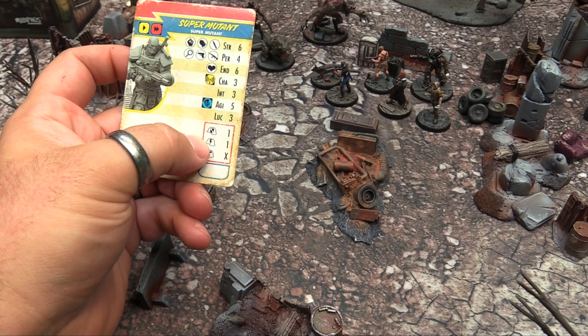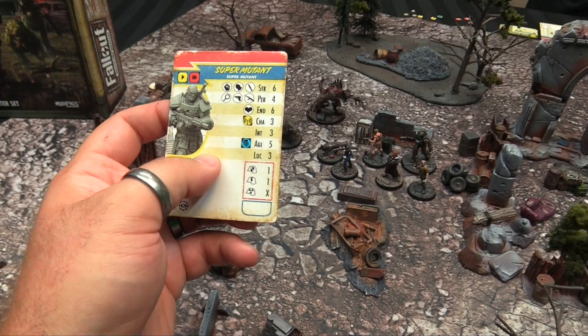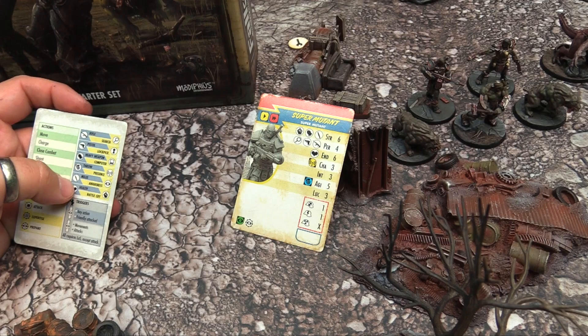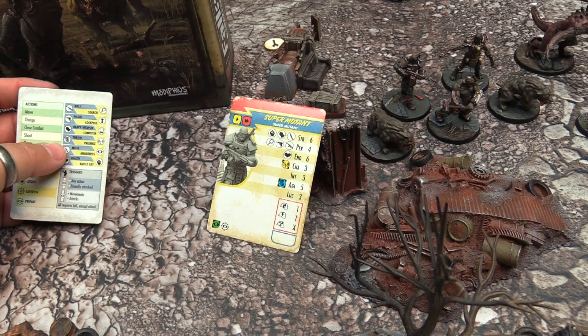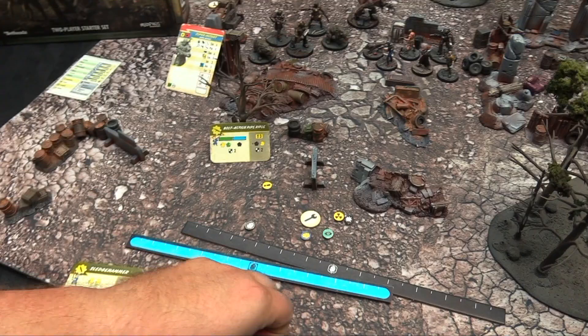Down on the stat card are your resistances to various damage types: physical, energy, and radiation. The X means a super mutant never takes radiation damage; he rolls under a 1 for energy and under 1 for physical. Different skills correspond to different actions — Strength for heavy weapons and melee, Perception for ranged attacks, Endurance for hit points, Agility for throwing range. Awareness range is green, so he can react to things within green range.